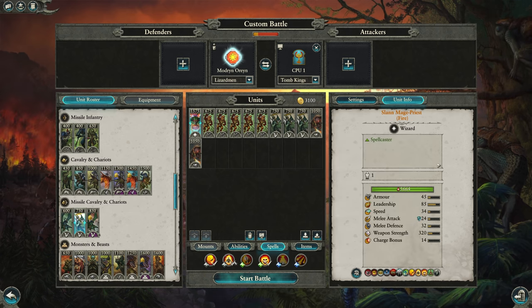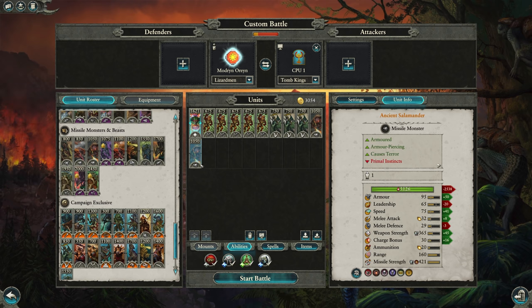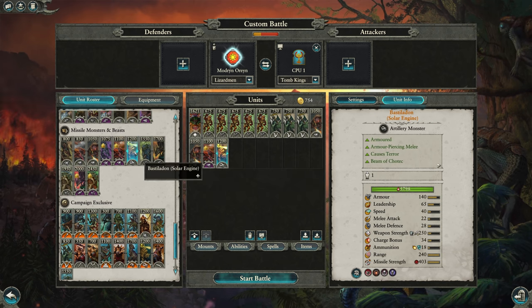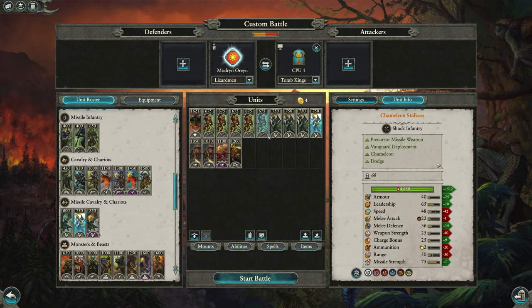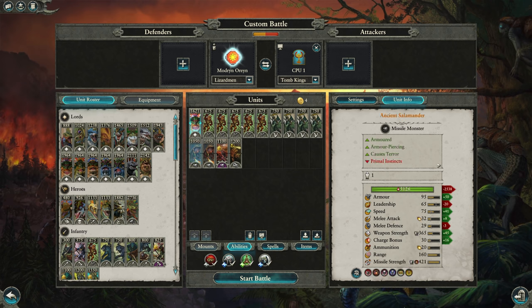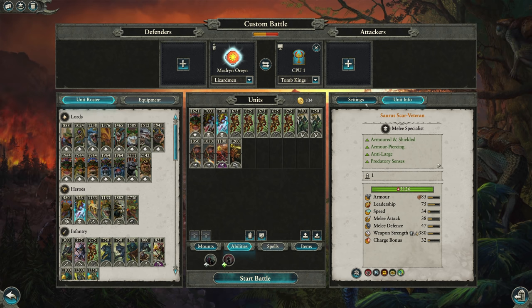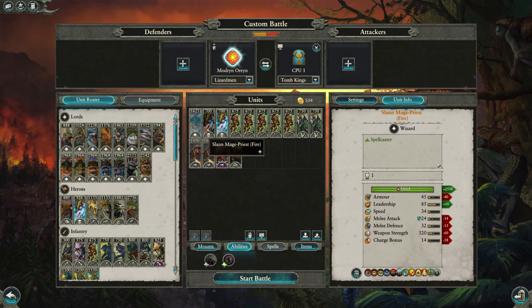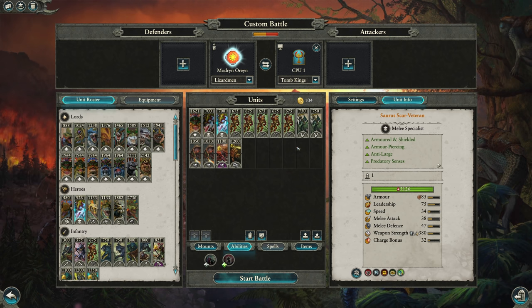Going too far into the fire meme is a real risk — you're missing units that are actually strong in the matchup in order to meme properly. This is too far, which is why I had the Saurus Scarvets — foot characters, especially anti-large AP foot characters, are very good against Tomb Kings. So this would be slightly more sensible: at least have two strong foot heroes to hopefully help carry things. Maybe someone give this a try and let me know how it goes. Hopefully you guys enjoyed this. If you like this sort of content, be sure to like, subscribe, hit that bell notification — every time I upload a new video, you'll be notified. Thanks again. See you next time.